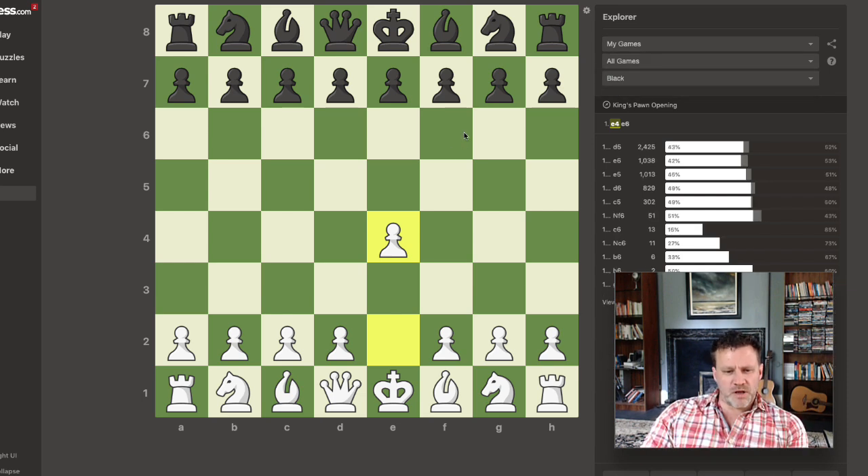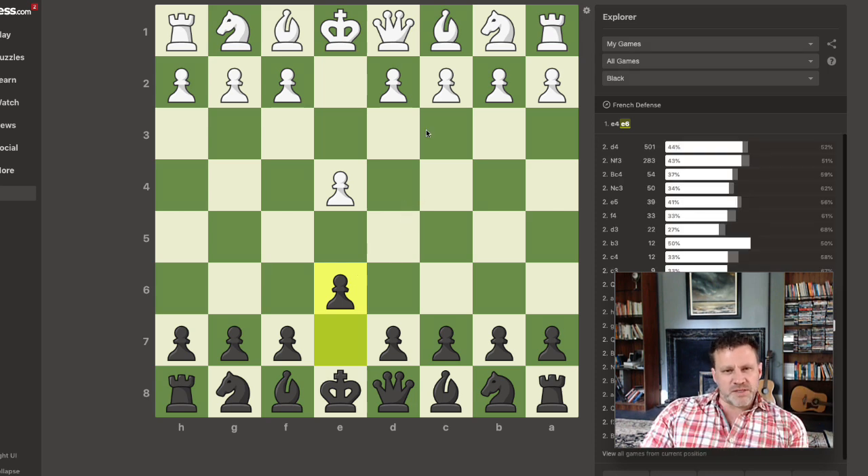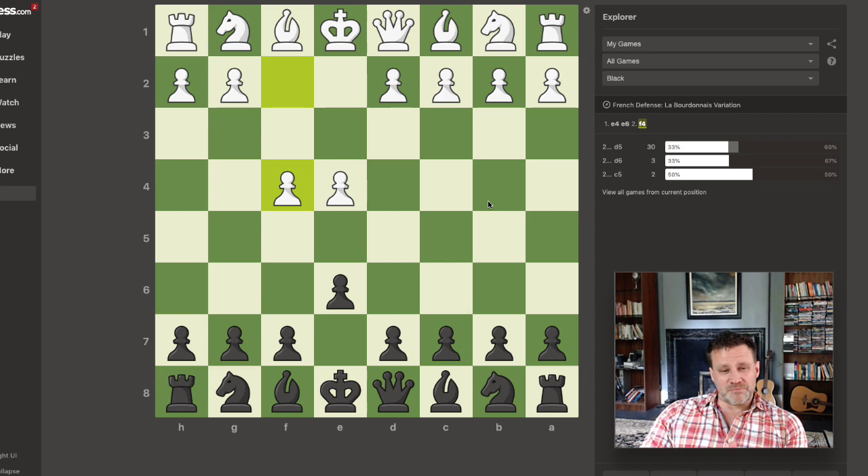So I got to looking: if I'm black and I play the French, what have I faced before? I was thinking I'd love to bring it into the Freddie repertoire. Can you throw out F4 straight away on the second move? It has been played against me. This is the La Bordonnaie variation. I've seen it 33 times and I've won 61% of those games. That's just my personal history playing Blitz and Rapid below 1500.